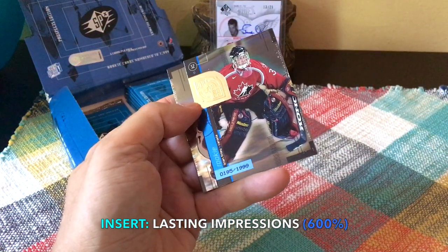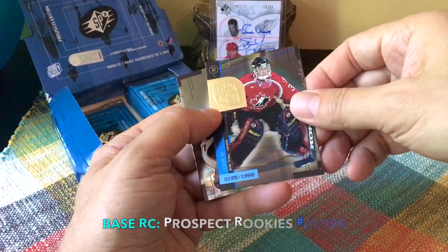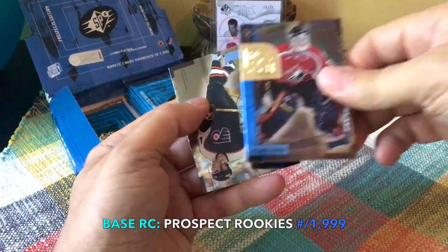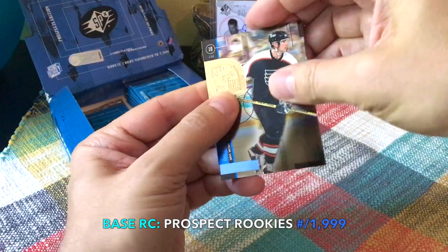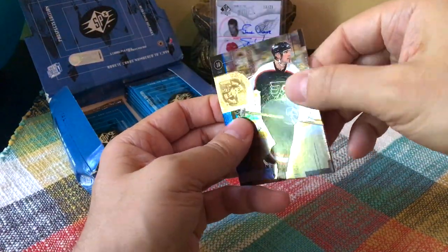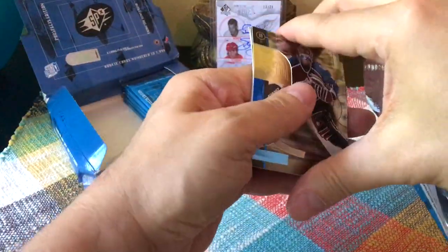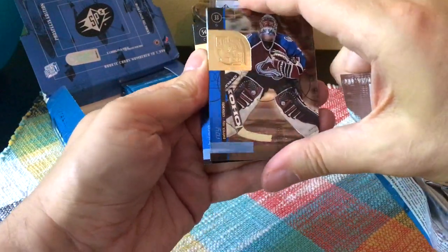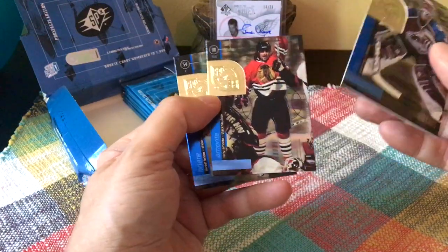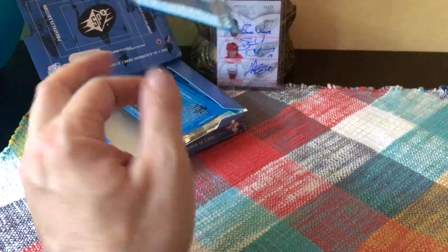Oh cool — we have another rookie card, and it would be Brian Finley. One of the better ones from this mediocre rookie class. He was a high draft pick and it's numbered to 1999 as those rookies are. And oops — oh my god, I just bent the card trying to unstick it. I literally just put a crease in the John LeClair card for no apparent reason. Here we go — we have Patrick, Tony Amonte, and we do have a Daniel Briere down the next column.